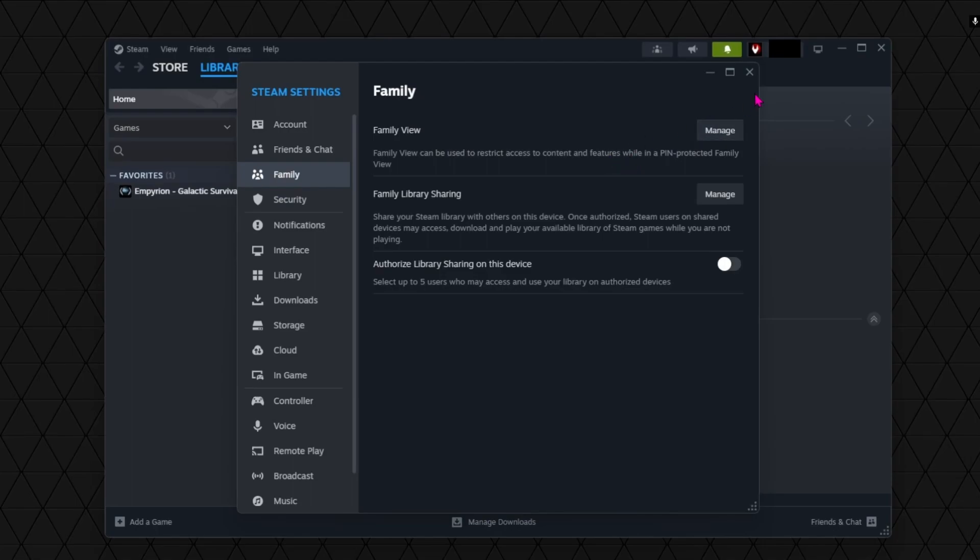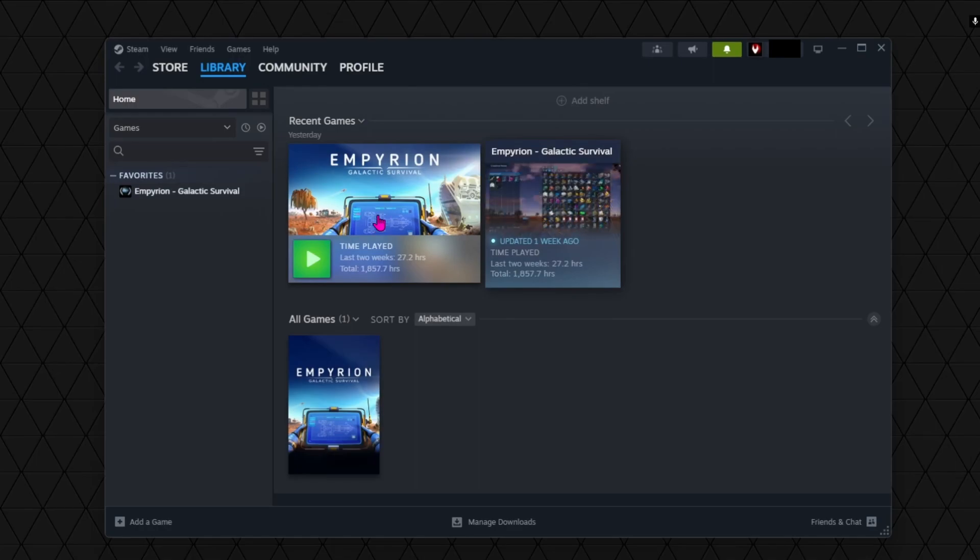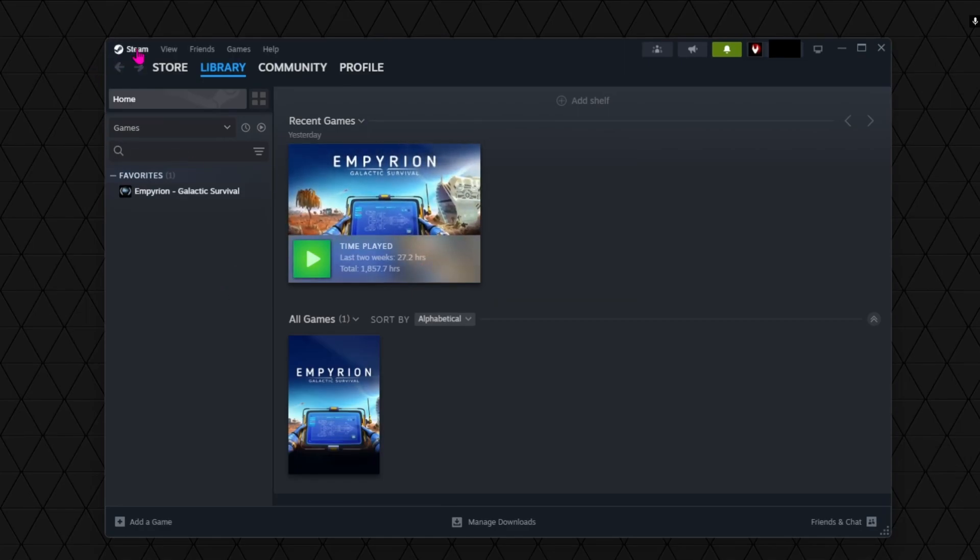What Family View does is lock down so only certain games you allow to be visible are visible. The important thing is to make sure Empyrean is NOT allowed in Family View. When you start up GeForce Now it will automatically be turned on to Family View, and then Empyrean won't be visible — as you saw, it says you can't do it. So you turn off Family View and then you should be able to see it, but we're not done yet.